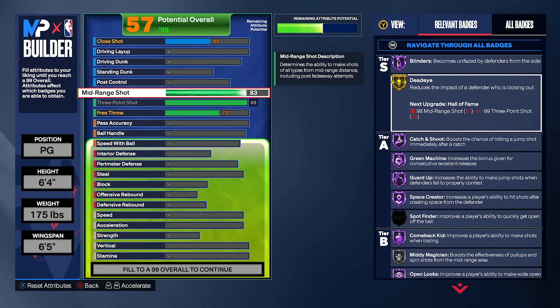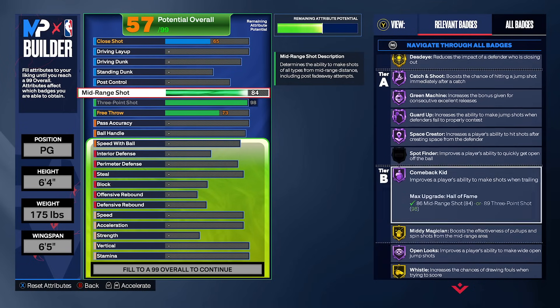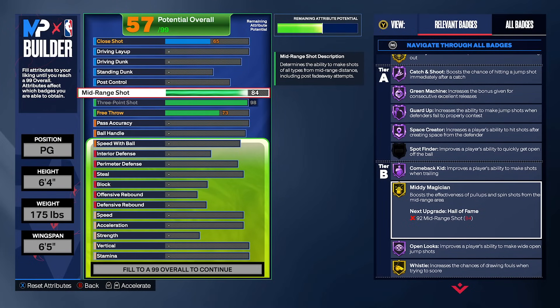To finish off the shooting, you're going to go an 84 midrange to get Gold Midi Magician. Midranges are super overpowered this year, and if you get really good at fading in the midrange — especially a dribble pull-up fade — defenses will have no answers for you. In my competitively min-maxed 6'4 build, I'm playing competitive Pro-Am against two to three lockdowns per game, so I need to be able to green a pull-up midi when the defense is hawking my threes.